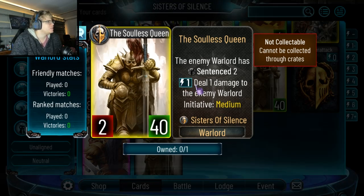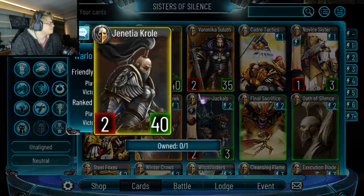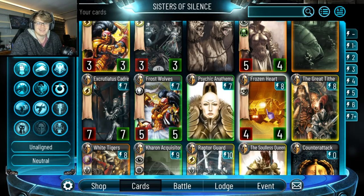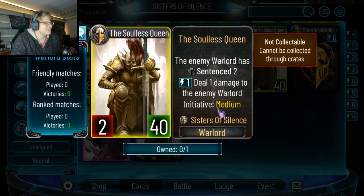D1 damage to the enemy warlord for one — effectively Erlen's ability for one. What's weird is the initiative changed from medium to high at some point, which I don't understand. I assume that might get patched out later, but it's funny. Otherwise I think she's very, very strong.